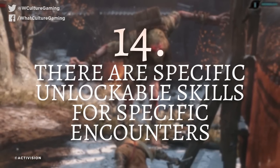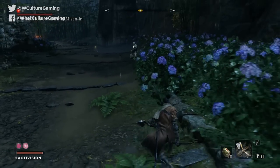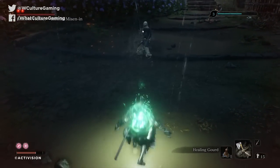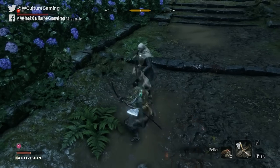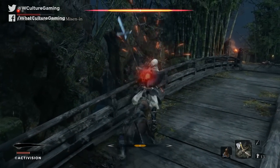Number 14: there are specific unlockable skills for specific encounters. Sekiro is the first of FromSoftware's games to give us a dedicated skill tree with specific moves and animations to unlock. Various skills correlate with specific enemies. Near the beginning of the game, you'll have a hard time with a Shinobi Hunter, a spear-wielding enemy who keeps his distance jabbing at you from afar. Grind out enough currency for the Makiri counter, however, and you'll get a spear-specific counter — dashing straight into that oncoming attack to leap on top of the guy's spear. If you're having a hard time with an enemy, there may be a unique move you've yet to unlock.